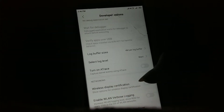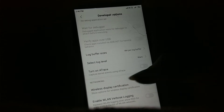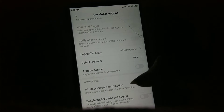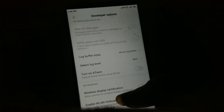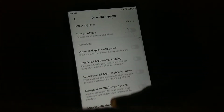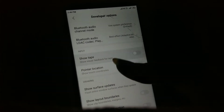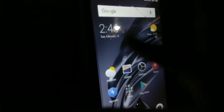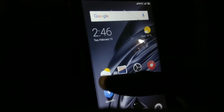Next feature is turn on address — this is also a developer setting for capturing addresses. Next feature is show tabs, also a developer setting. When you touch, it will show tabs — you can see a white dot moving on the screen. Try it and give feedback.